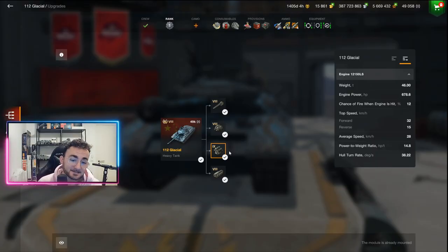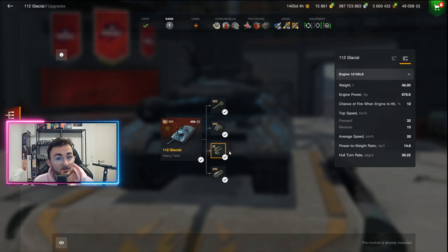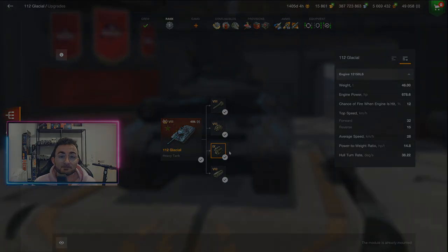And the worst part is: as Wargaming increased the armor, at the same time they decreased the mobility of the tank. Logical, right? The more armor you have, the slower you will get. Well nowadays you have something slow that can't even bounce.